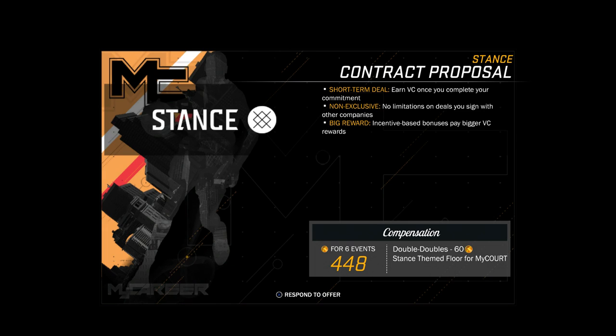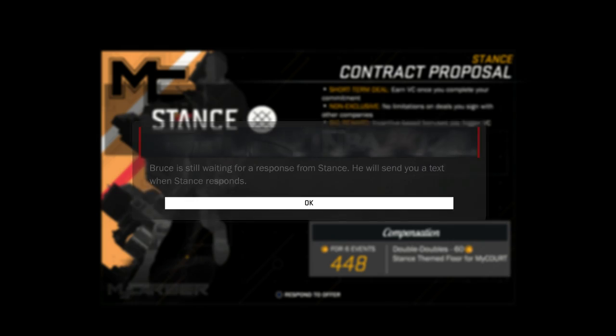This current contract on screen — the buzzer beaters and national TV game stuff — is crazy, but I know if I get six events I can get the 'This Is Your Time' ad in a big magazine or billboard. I'm going for it — six events, 480 VC, but hey, why not.